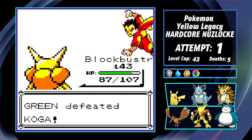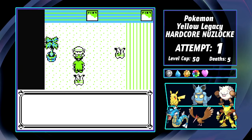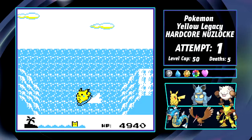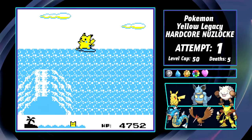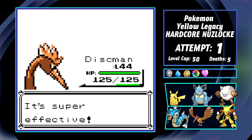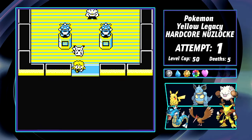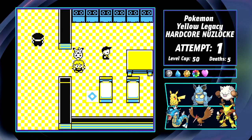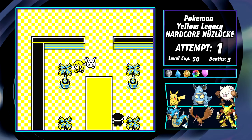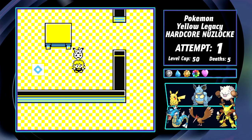Blockbuster sweeps the entirety of Koga's Gym. South of Fuchsia City I discover the surfing minigame is actually real in this ROM hack — this is great. In Saffron City, the first thing I do is train up Discman in the Fighting Dojo. At the end I'm given a choice of Hitmonchan or Hitmonlee, and I leave both of them. Inside Silph Co, I charge headfirst battling every grunt floor by floor until I get the keycard, then go backwards to challenge everyone locked behind doors. I vaguely remember which teleporter takes me to the rest spot, so I head there to heal my team partway through.